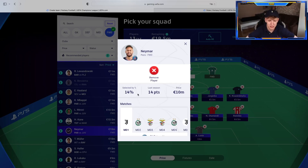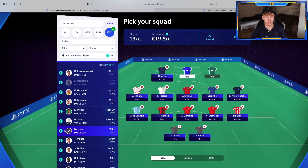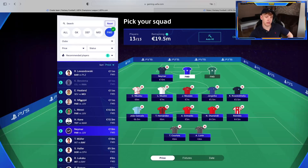14% have selected him, which kind of surprises me. Mbappé has 23%, which is understandable — Mbappé got 61 points last season, Neymar only 14, which was very weak. But this season it's close. Mbappé is 11 million, Neymar is 10. Given recent form and Neymar going crazy, I'm going to pick him up for 10 million. Had I chosen Mbappé, I wouldn't have been able to choose my other two forwards.